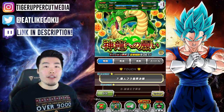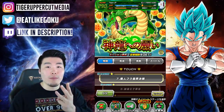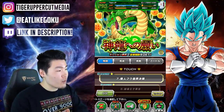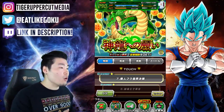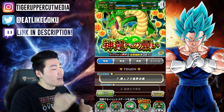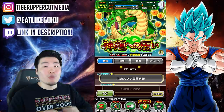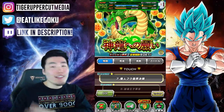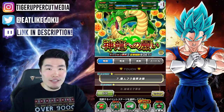Last but not least, we have stage 7, and we're collecting the 3-star dragon ball on this stage. The clue is: clear stage 7 together with an ally who played a role in the Majin Buu saga. It's pretty self-explanatory — just bring a Majin Buu Saga category unit, or maybe a few just to be safe, onto this stage. And you'll get the 3-star dragon ball.